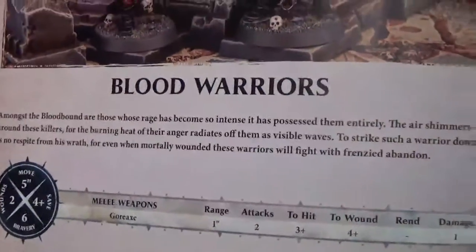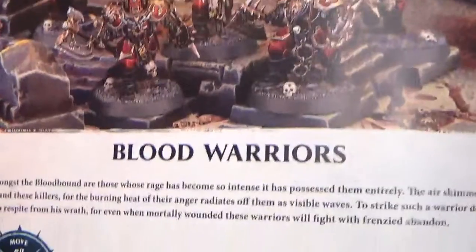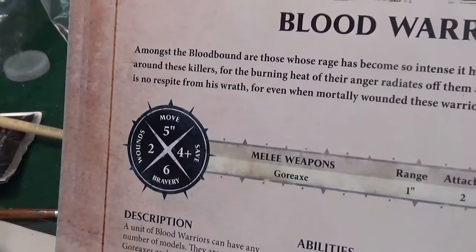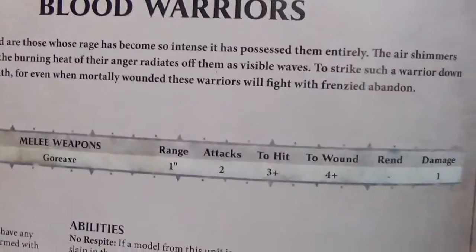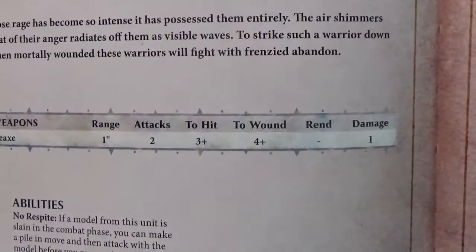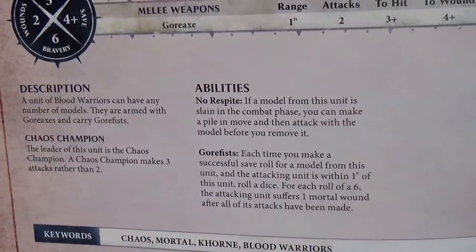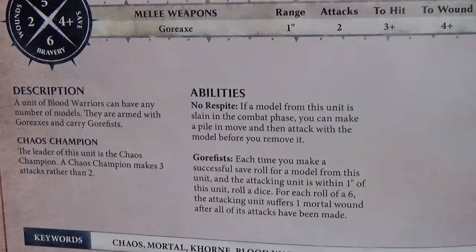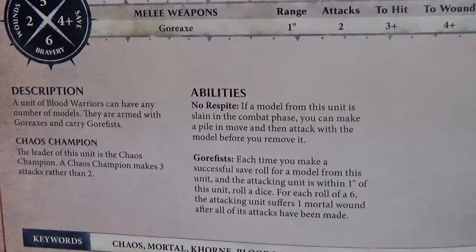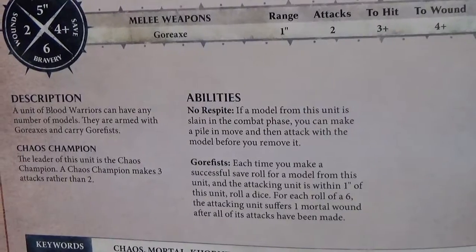The Blood Warriors — these guys are kind of like the Retributors, they really have to do their job. Movement five, two wounds, four-plus save, bravery six. They have a Goreglaive: range one, two attacks, plus three to hit, plus four to wound, one damage. Their abilities are really going to help me. Champion of Chaos: the chaos champion makes three attacks rather than two.